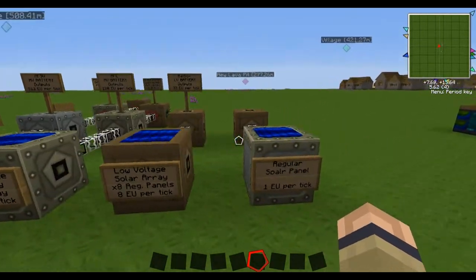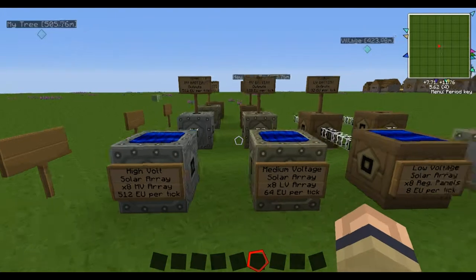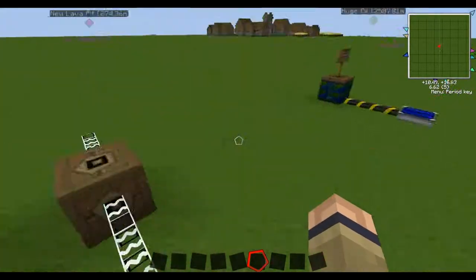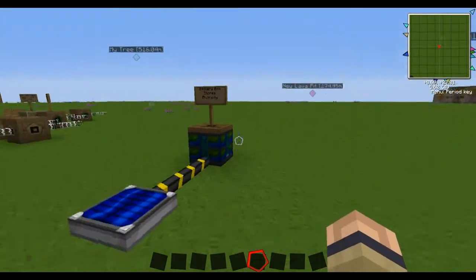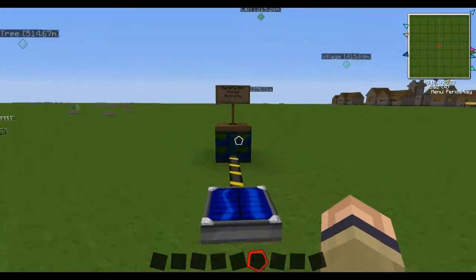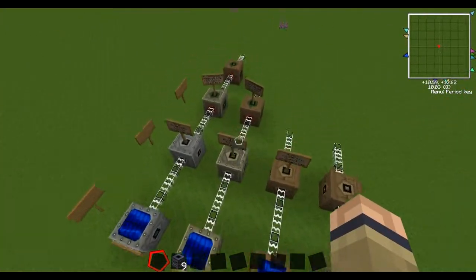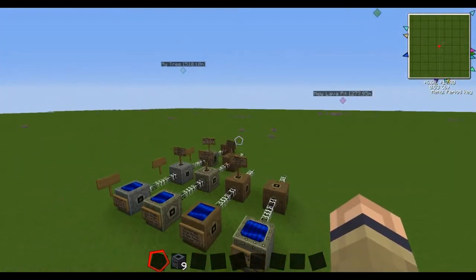Whereas these power all macerators, extractors, mass fabricator, recycler — all that stuff gets powered by these. So this is the more common power, but Bluetricity is also useful — they have their uses for sure. Anyway, they're all set up here ready to hook to basic machines. Thanks for checking it out.